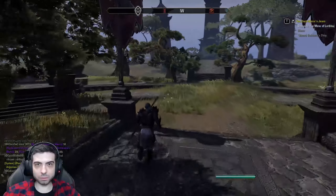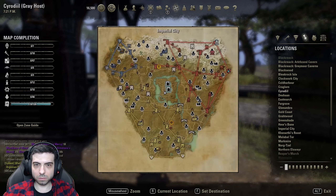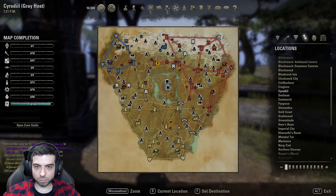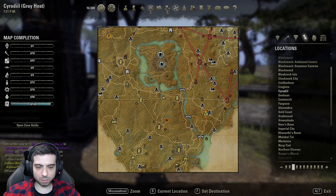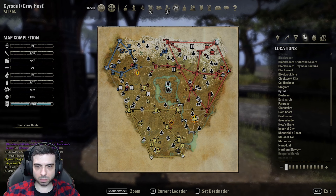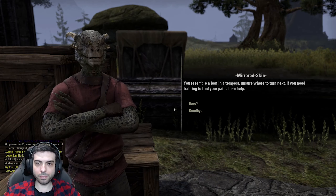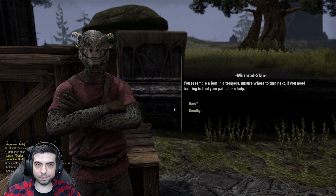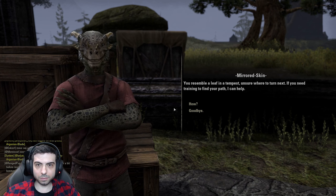So welcome to Cyrodiil. Whoa, there's a lot of crap over here. Where are we? What is that exactly? You resemble a leaf in a tempest, unsure where to turn next. If you need training to find your path, I can help.